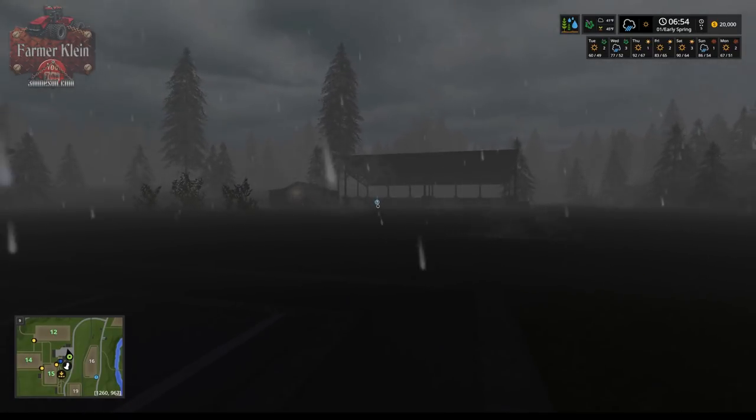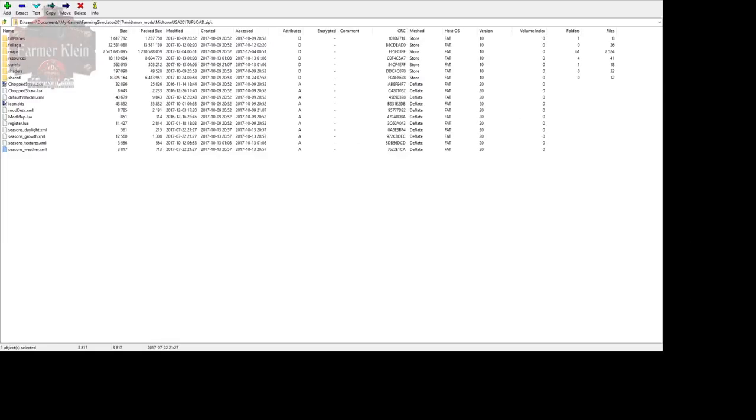When we come back, we're going to talk about how to know if a map has a custom Geo in it. Here I have 7-zip open showing a pre-release version of Midtown, which has a built-in Geo that the Midwest Geo is actually based on. If you look at the zip file of the map, you can see if it has custom Geo information or custom Seasons files in it. You'll see files like Seasons Daylight, Seasons Growth, Seasons Textures, and Seasons Weather. If you open up the mod zip file for the map and find any of these files, you know the map has some sort of custom Seasons information.